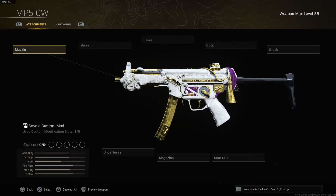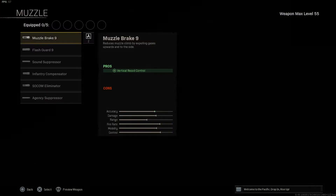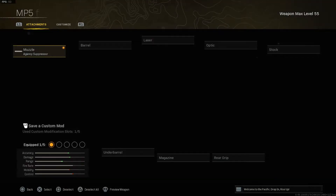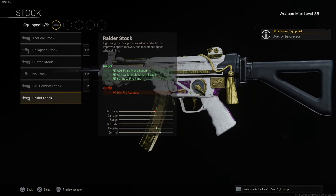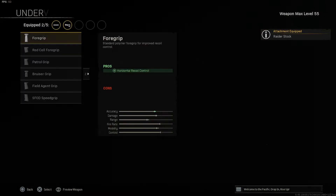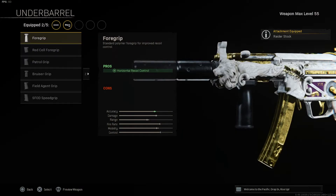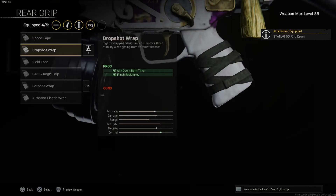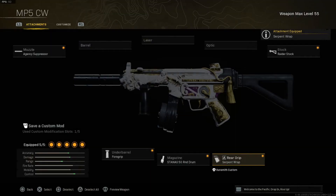The magazine for the AK-47 is the Bakelite 60 rounds for maximum ammo. Paired with the Cold War AK-47, we're using the Cold War MP5 — still one of the better SMGs in Warzone with a really good fire rate, mobility, and damage, and I've got it classed up to be very accurate. The muzzle is the Agency Suppressor for sound suppression, vertical recoil control, bullet velocity, and effective damage range. Stock is the Raider Stock for ADS firing move speed and sprint-to-fire time. Under barrel is the Foregrip for horizontal recoil control. Magazine is the Stanag 50 Round Drum, and the rear grip is the Serpent Wrap for ADS time.